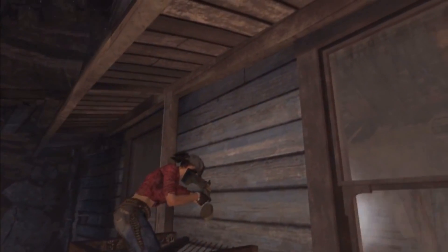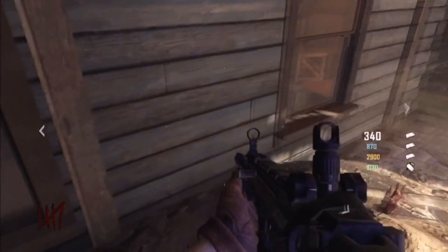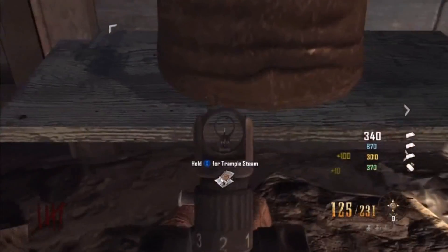The first thing you want to do is head to where he is in this video — as you can see, right up against this wall — and have a trample steam with you. This is the new method to placing down a trample steam inside of a wall, and that's done by jumping just as you're placing it. As you can see here in first-person view, there's the jump and then the place.